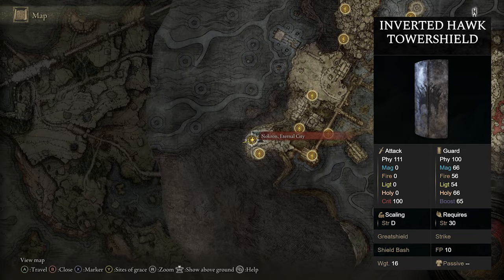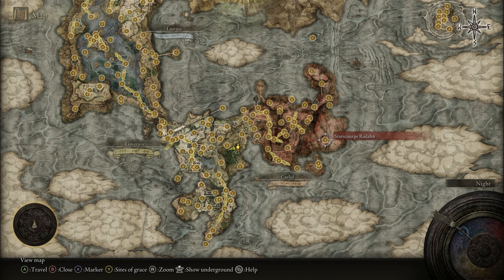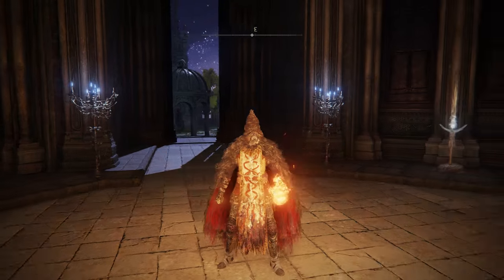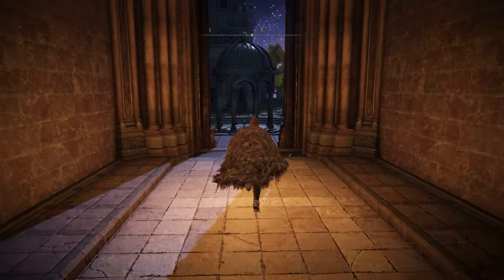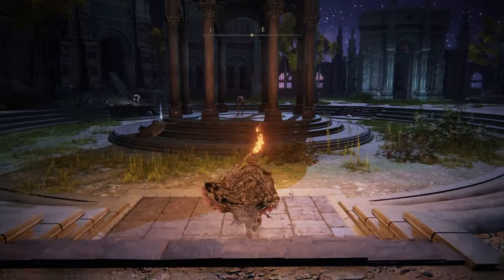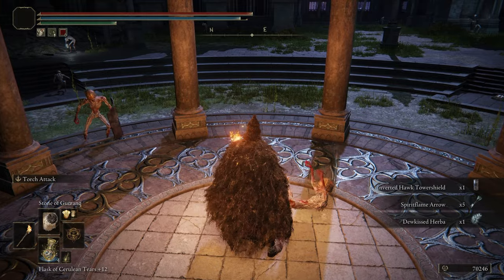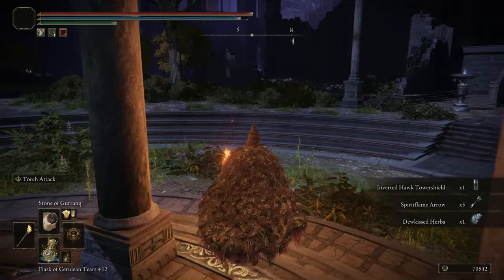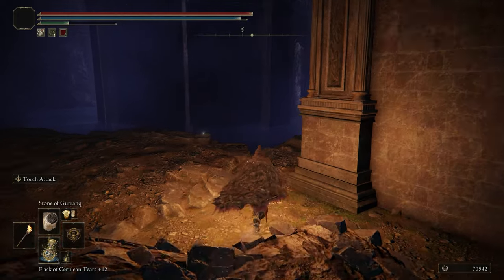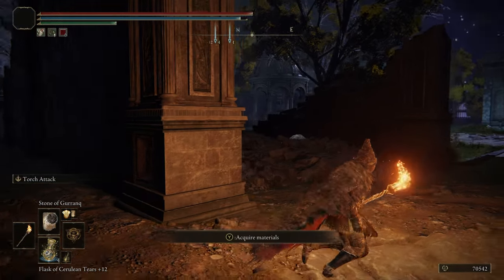If you'd like the Inverted Hawk Tower Shield, head to the Nokron Eternal City grace. This is after you defeat Starscourge Radahn and the large hole opens up — head down and you'll reach this area. There are several enemies throughout this area that wield the shield: one under the gazebo, one right there, one behind the rubble, and several others. Kill these guys and they have a chance to drop it.